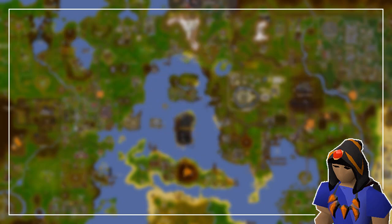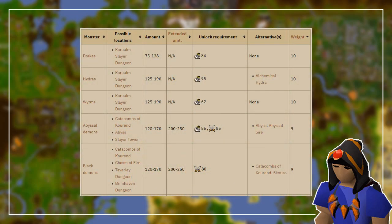Before we get into each Master, I should quickly explain their task table and the weight for each task. Go to the wiki and search for whatever Master you want to use, and then look at their tasks. Notice the table named weight — this is how often the Slayer Master will assign a certain task. The higher the weight, the higher the chance of being assigned a task. Look at Konar, for example. If you order the table from highest to lowest weight, you will see Drakes, Hydras, and Worms at the top, which means these are the most common tasks for her, and the ones at the bottom are Brine Rats and Water Fiends.